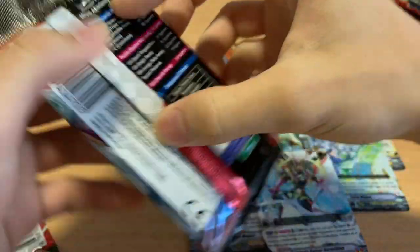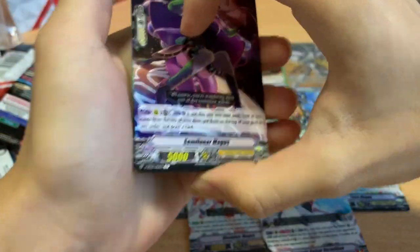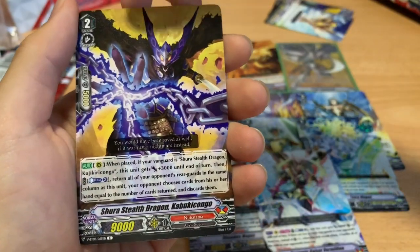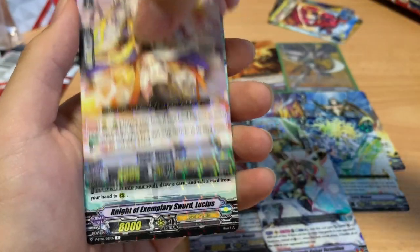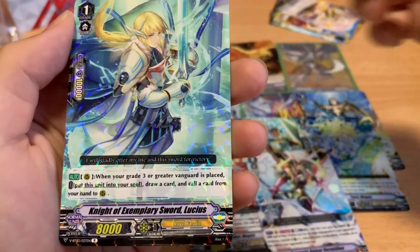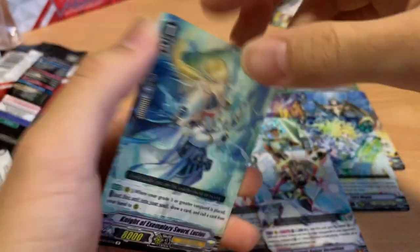Last pack — let's go! It's probably going to be a rare. Let's end with a good rare. Balinus, Bold Sparrow, Shura Stealth Dragon Kabuki Kongo, Malevolent Jean, Topaz Witch PP, and Knight of Exemplary Sword — it's our first one. Knight of Exemplary Sword Lucius: when a Grade 3 or greater Vanguard is placed, Soul Charge, draw a card, call 1 to a Rearguard. Not bad.